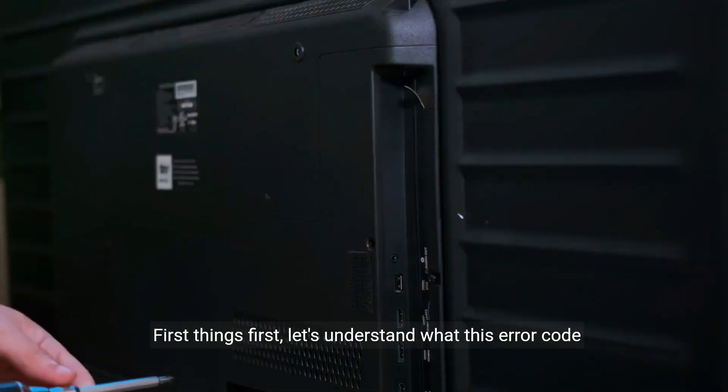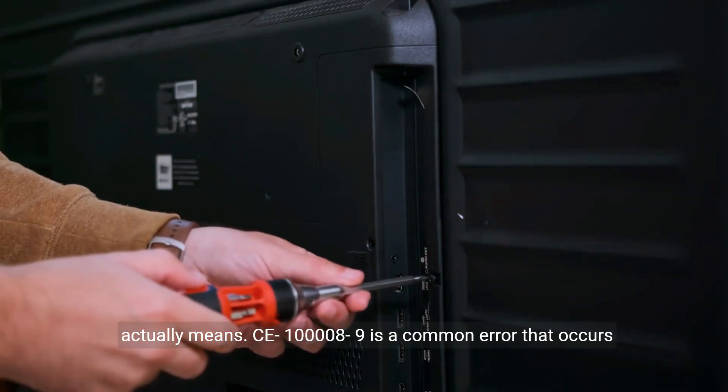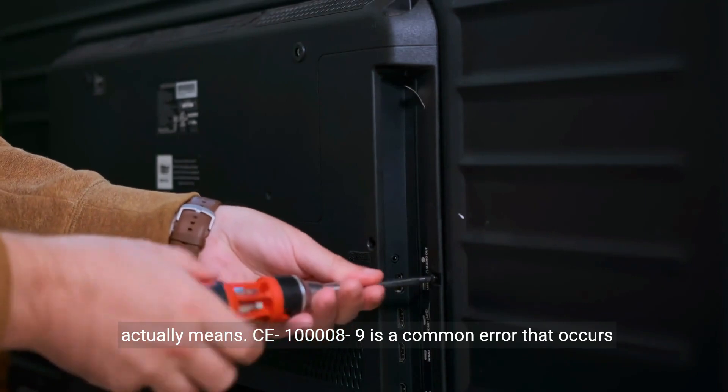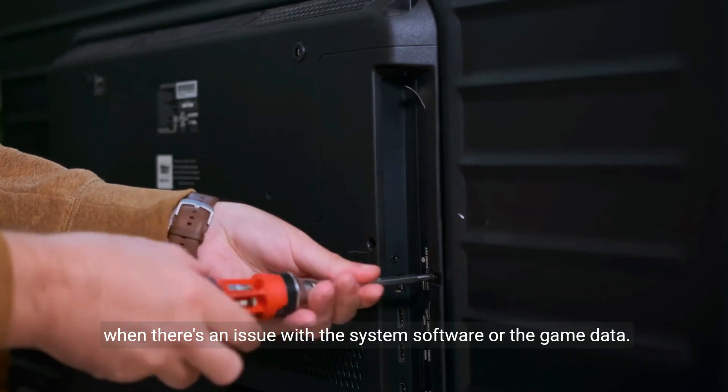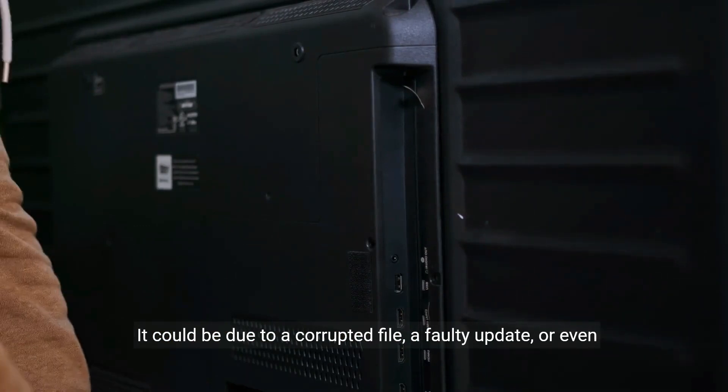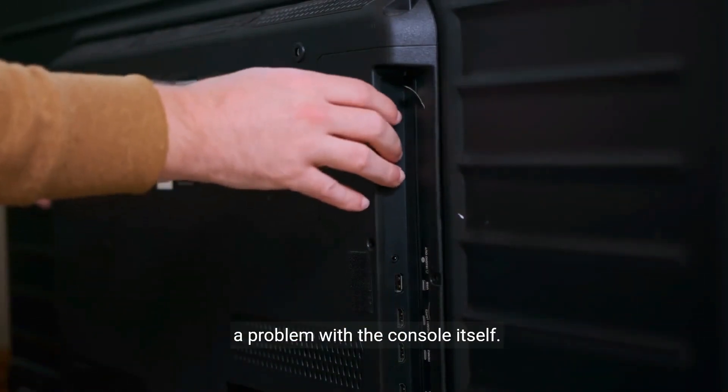First things first, let's understand what this error code actually means. CE-1008-9 is a common error that occurs when there's an issue with the system's software or the game data. It could be due to a corrupted file, a faulty update, or even a problem with the console itself.